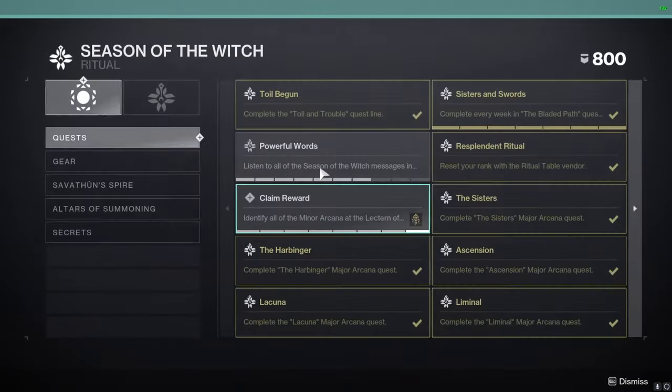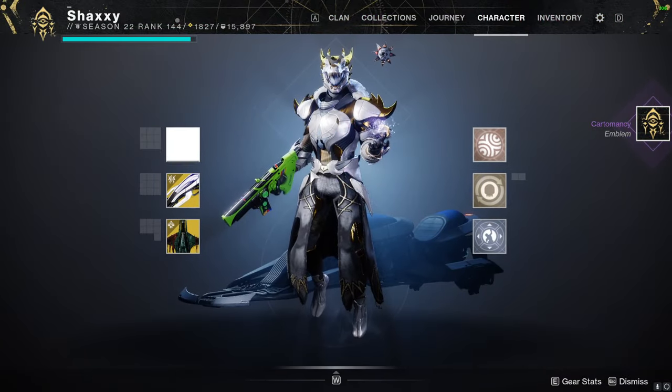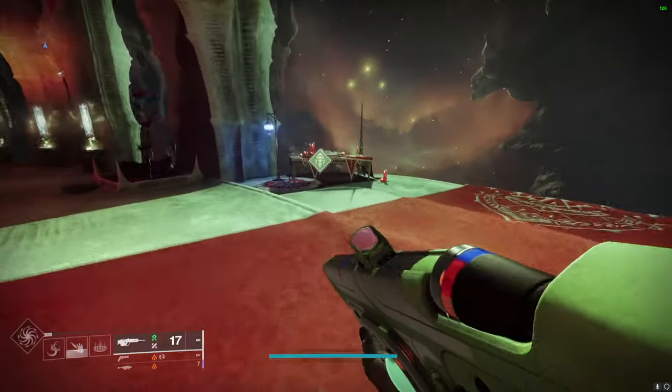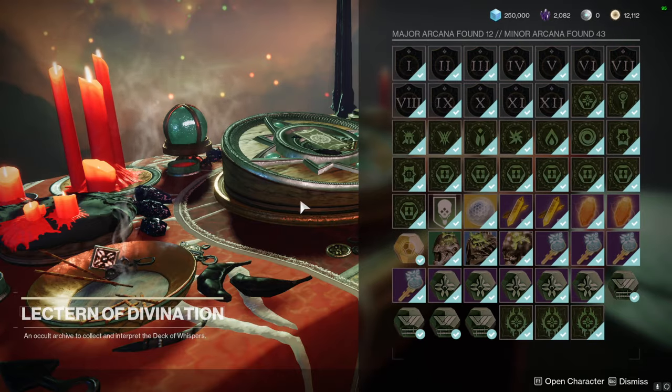Also, if you've collected every single one of the other cards, you'll have access to a brand new emblem called Cartomancy — so there's a little freebie for you. Head on back to the lectern of divination and you can now place your final card in here and claim it.